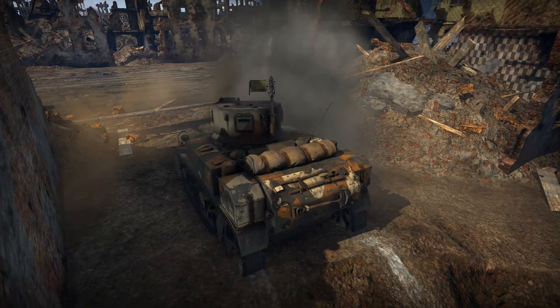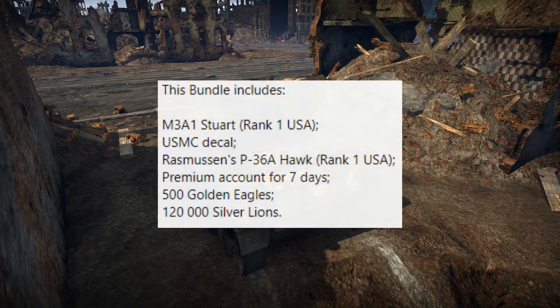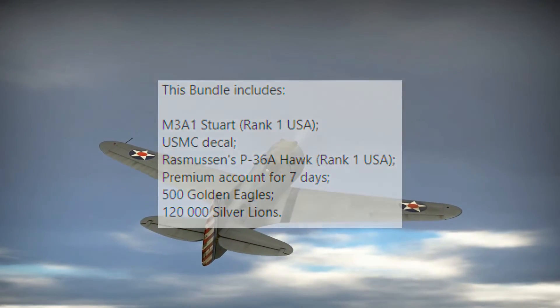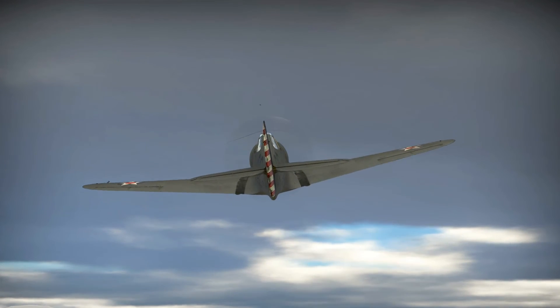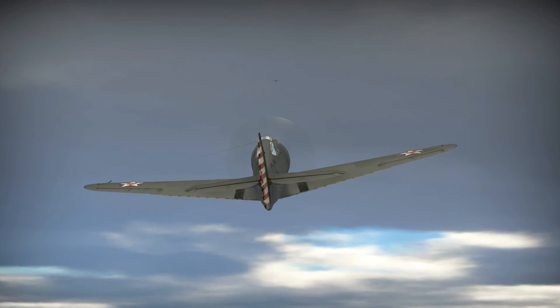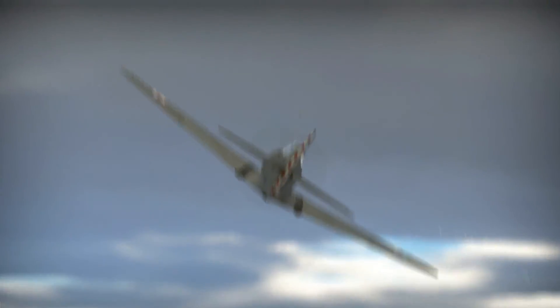It is worth noting that on other platforms the contents of the pack may vary. For example, on console you also get 500 Golden Eagles, although in all forms the two vehicles remain the same. So to start, we are going to take a look at the M3A1 USMC in ground RB battles and look at how to best use this vehicle.